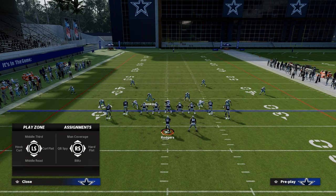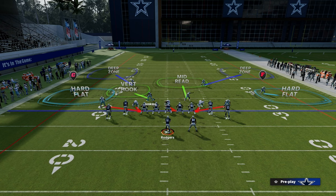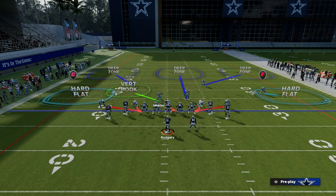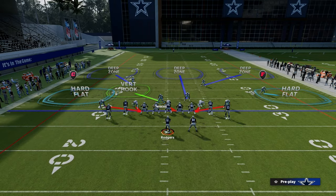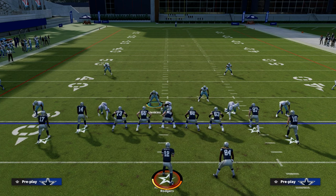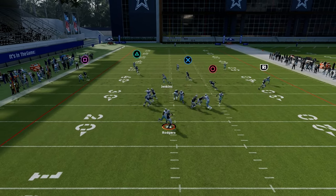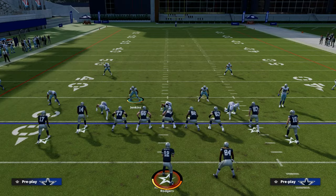You can put this middle linebacker in a mid-read, which will help against post routes. But more often you're probably going to put him in a deep third. As you can see, this is a 5-man pressure that I like to run against Dollar. We have hard flats on both sides taken away, and then basically a Tampa 3 type of look. You're going to get pressure and the flats are going to be taken away — so this is your pressure variation.